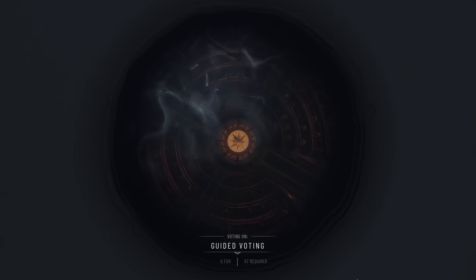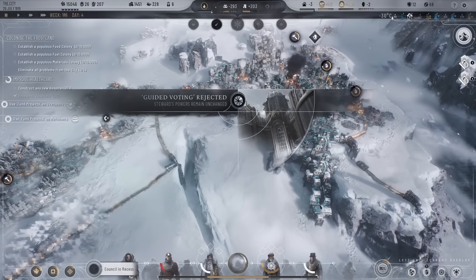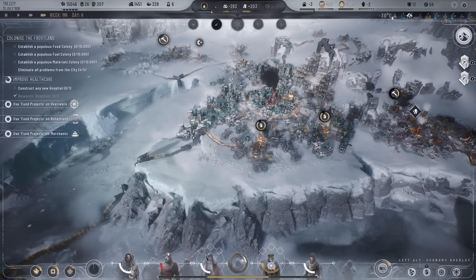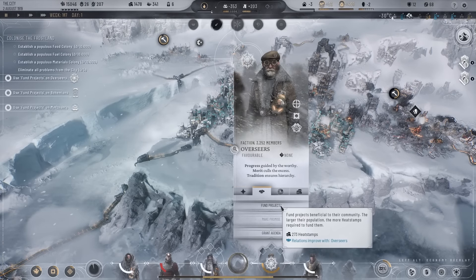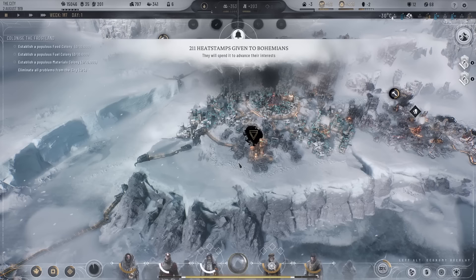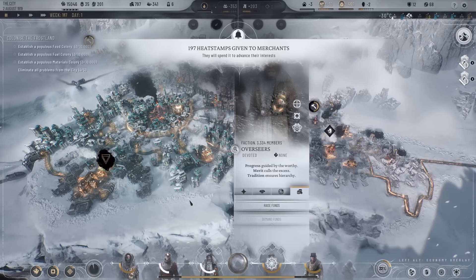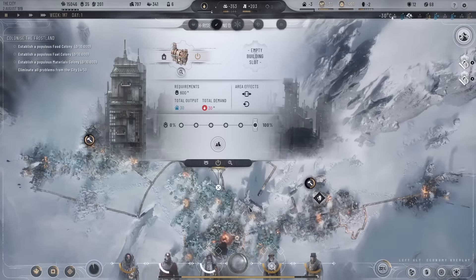We'll negotiate with these — fun projects again. It's not going to go through but we'll give it a go anyway — 67 required. Oh, 64 — only three people short, come on! Actually slapping them — that's probably going to be what guided voting is. We actually have to keep those promises. Fun projects passed — bohemians, merchants, heat stamps all looking good. Hopefully these guys are rallying for us very shortly. Let's get housing sorted — just need one expansion right here, making use of that heat bonus.